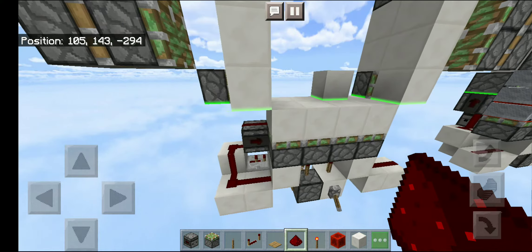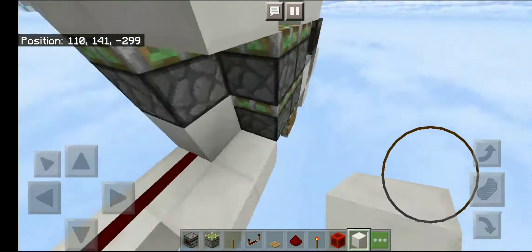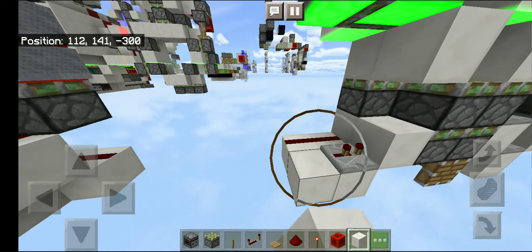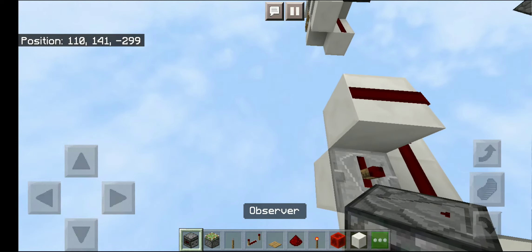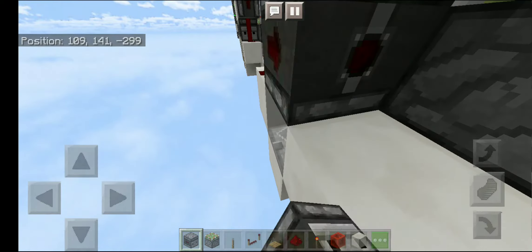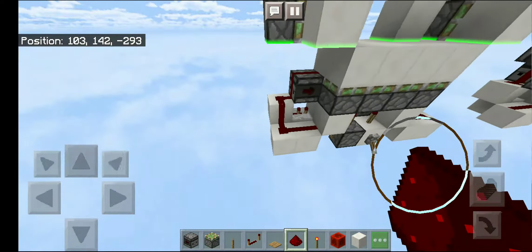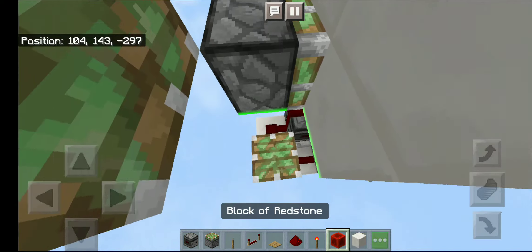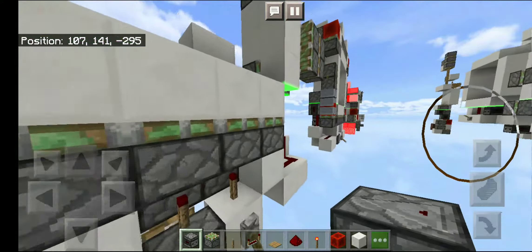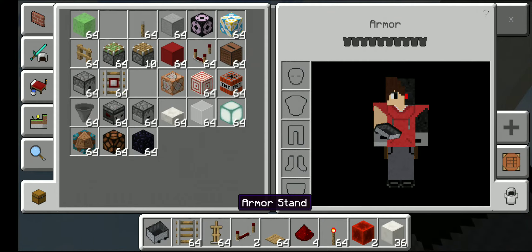This should work as intended. Now copy it on the other side so the bottom double piston extender would be finished. After you copy this to the other side, place a sticky piston facing up into a block of redstone, then place an observer facing this way. Then get yourself a rail, a minecart, and an armor stand.